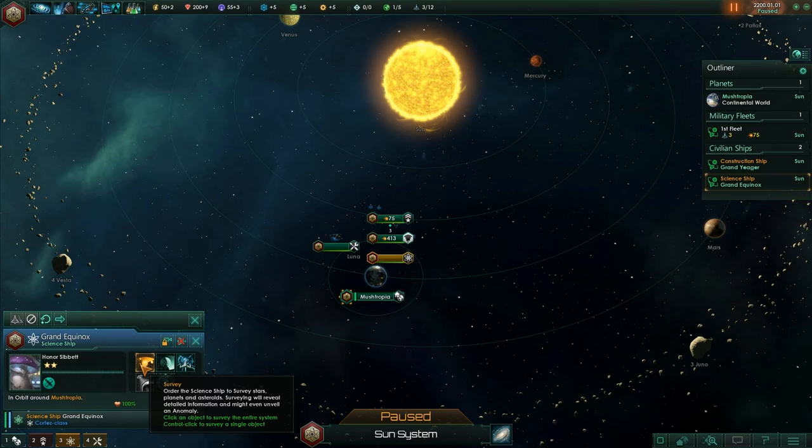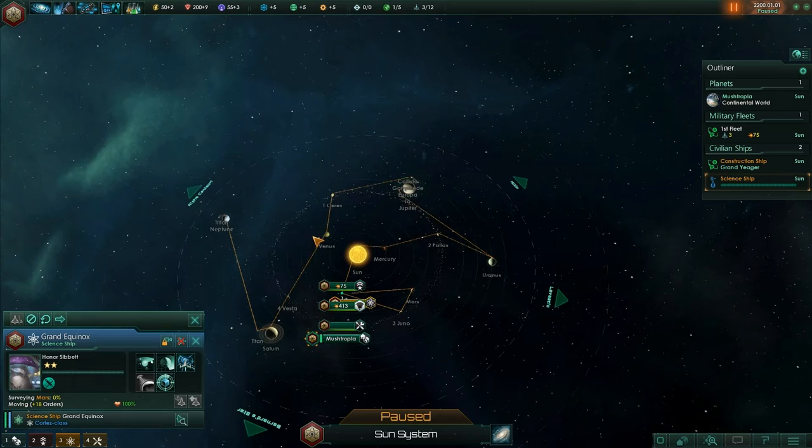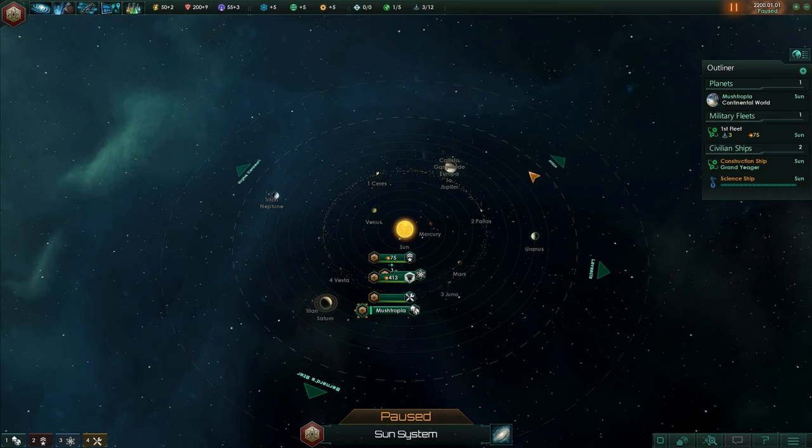If I click Survey and then click on Mars, you can see it lays out a path. Basically, it's going to go around this whole solar system with recognizable planets — Uranus, Saturn, Titan, Triton, Neptune. They haven't got Pluto — poor old Pluto got left out. But that's going to survey all these planets and show me what resources are available.